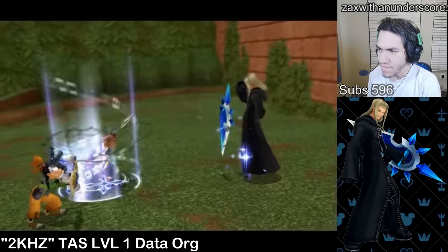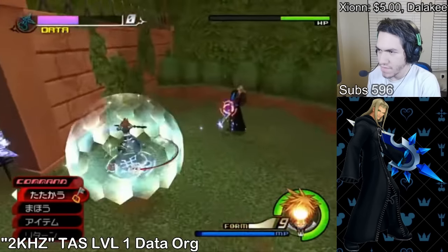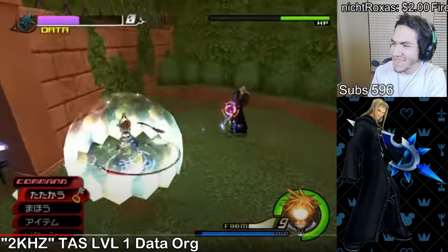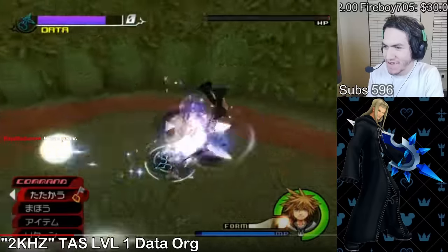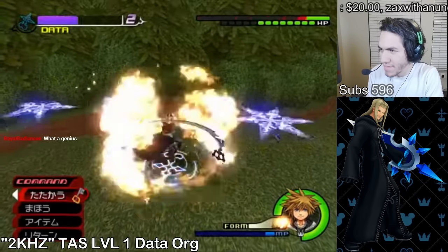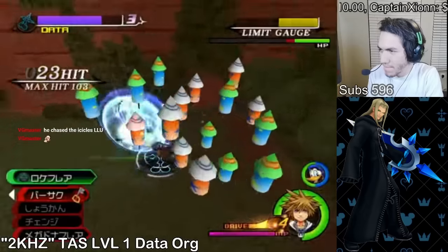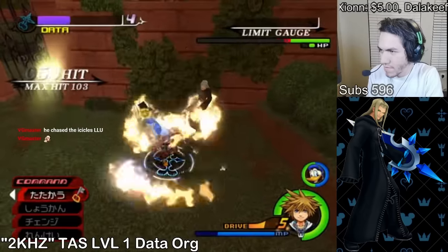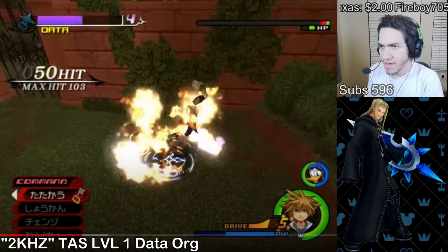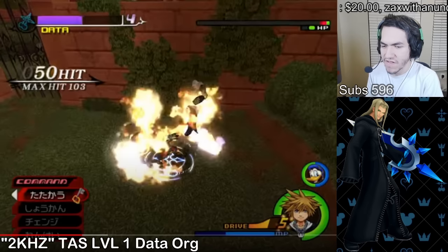Now it's Vexen - there's a DM skip for Vexen. He reflected right there and the icicle was in the wall but the reflect still went off - that's crazy. The trick right here is that if you get to Vexen's DM HP threshold while Antisora is out, he won't DM until he brings Antisora back in. But if you kill Antisora before he tries to bring Antisora back in, you skip Vexen's DM entirely. And that's what he's going to do right here.